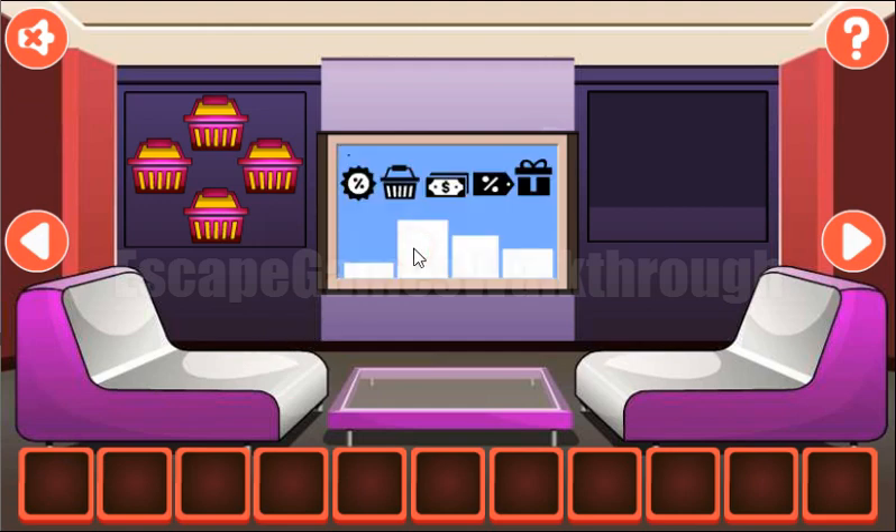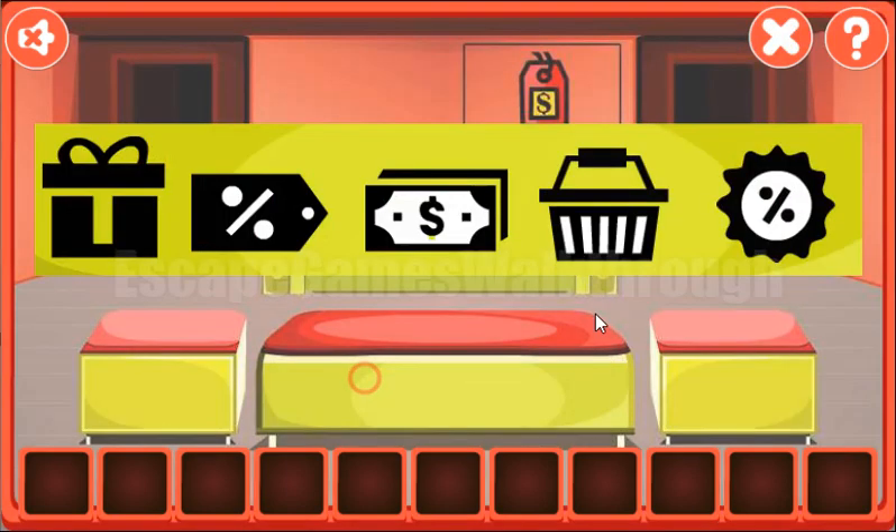To get the remote from the TV, turn it on and get the hint. It's a sequence of five icons — let's rearrange them the way they appear on the TV.